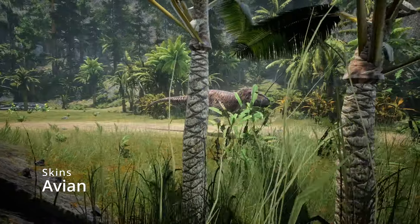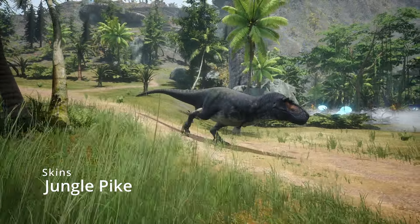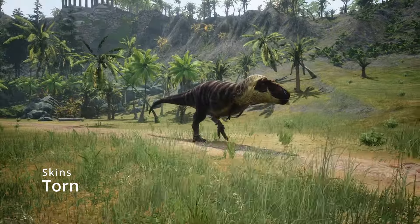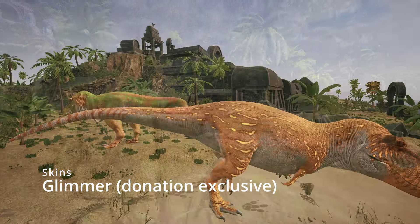Tyrannosaurus Rex is a large apex carnivore that is the embodiment of 'I bite, I tank, I win.' Being the king of the bruiser class by far and having the highest damage in the game, many will be very aware of you. If you play your cards right, you can facetank most of the playables that throw themselves your way.